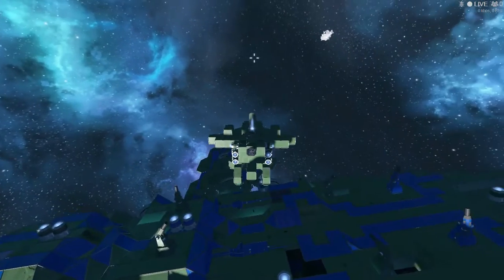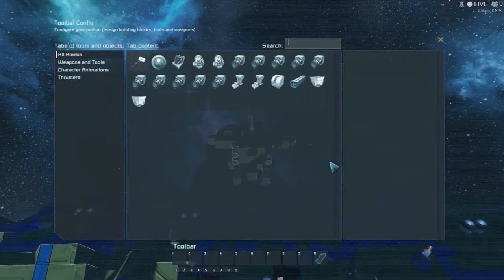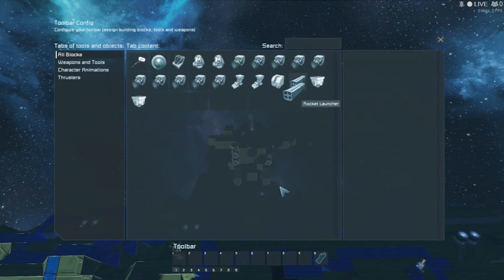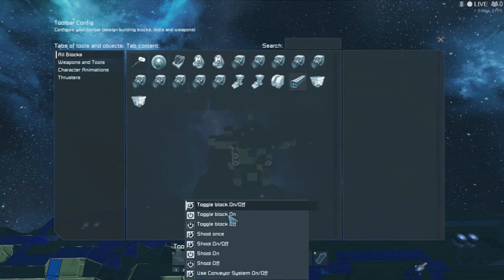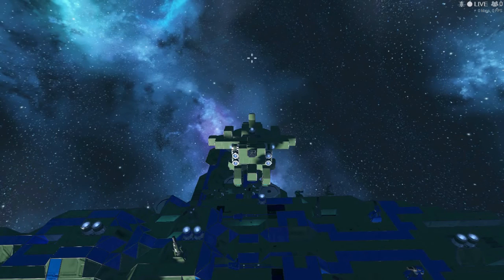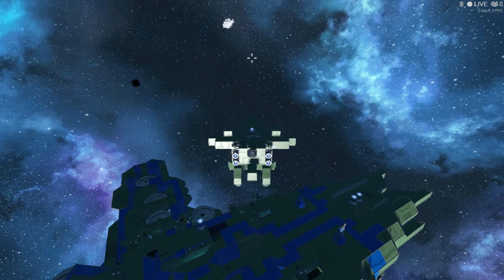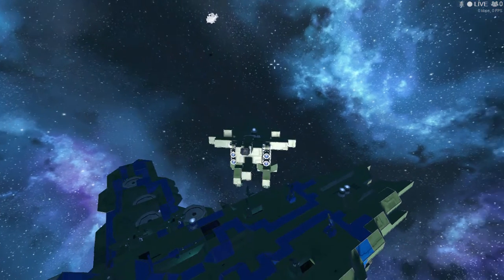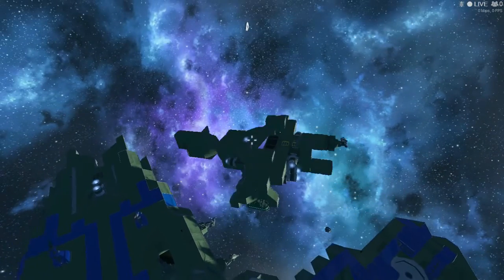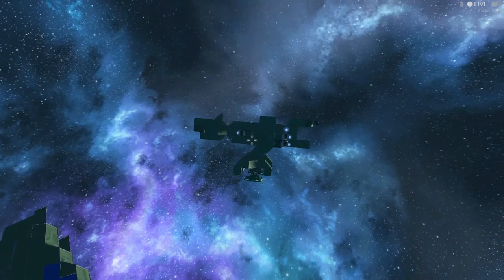This is one of the fighters and it has missile launchers. It does small damage of course. This also has claws on it because I was making it as a bird fighter kind of thing.